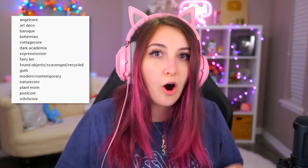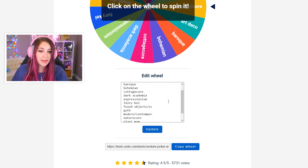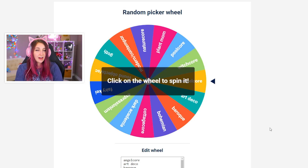It was actually recommended by one of you guys in a comment on one of my last videos — doing this sort of Sims 4 but every room is a different blank. Basically, they were saying I should do The Sims 4 but every room is a different aesthetic, which is a very cool idea. They literally listed all of these aesthetics I should use, which made my life so much easier. So I put them all into a wheel — I just copy and pasted. I don't know a lot of aesthetics, so I'll definitely have to Google some of these.